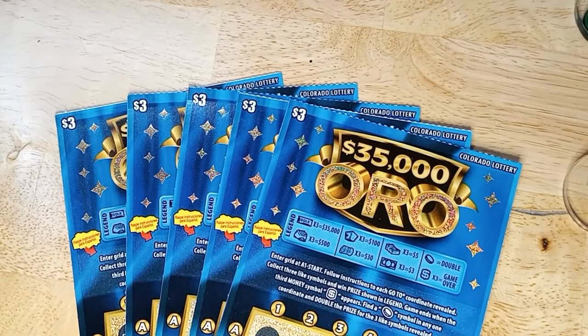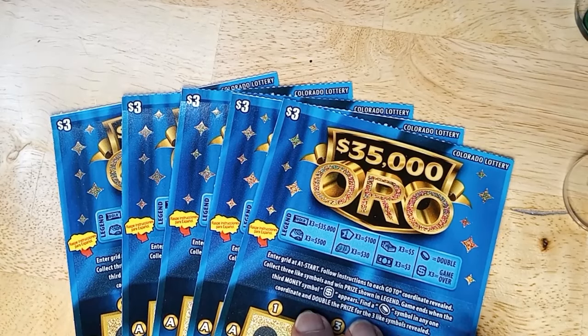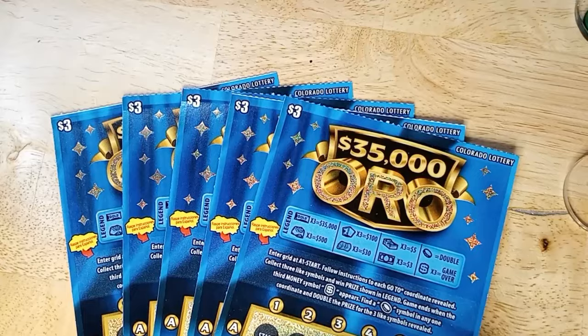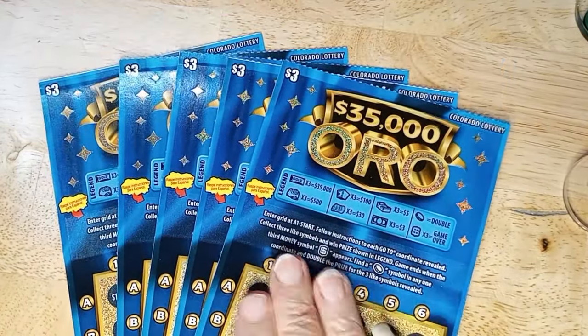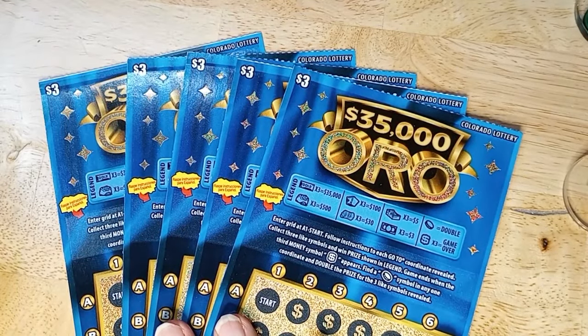Hello, this is Anna with Anna D Scratch and Crafts. Today I've got fifteen dollars worth of the Aura Oro cards — the three dollar denomination. That's the one where you start with a number and make your way through to see if you can find three of the symbols.